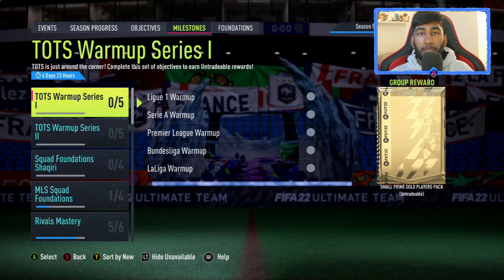What is up guys, welcome back to another FIFA 22 Ultimate Team video. EA have actually gone ahead and given us some Team of the Season objectives to complete. It's a bit early — I think this week or weekend until next Friday is going to be just like a break for EA, which means that in two weeks time Team of the Season is actually out, because they've already started giving us some Team of the Season promo.